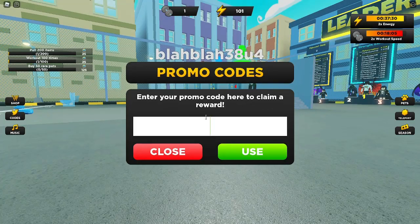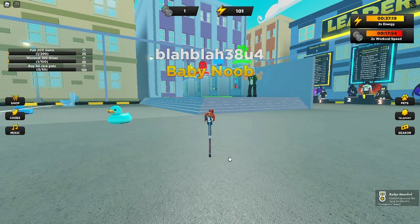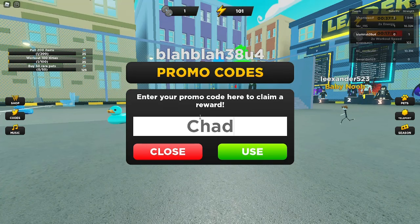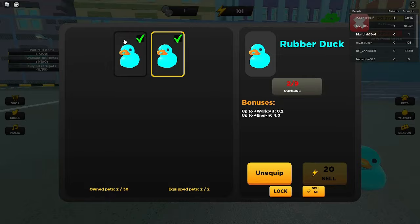The first pet code is strongman, and this should give you a rubber duck pet. Let's hit the use button — boom, rubber duck! The second pet code is chad, which is actually my real life brother's name. Let's go ahead and hit use. I just skipped right past it, but that's okay — we got 2 free pets.